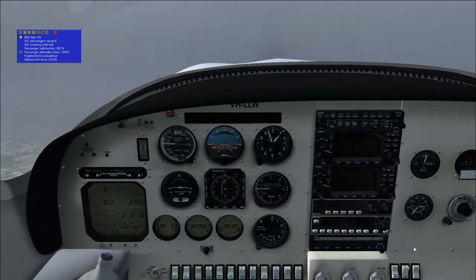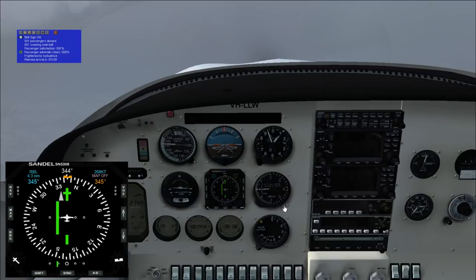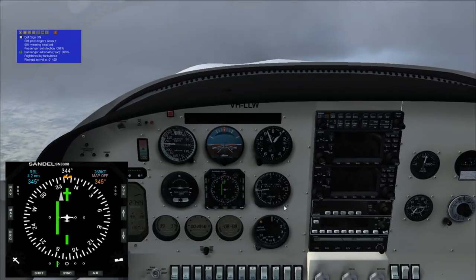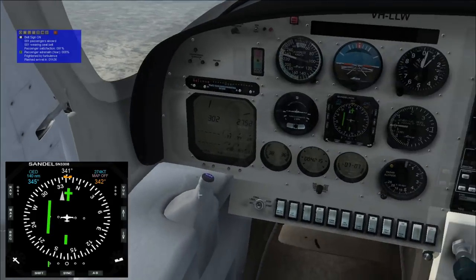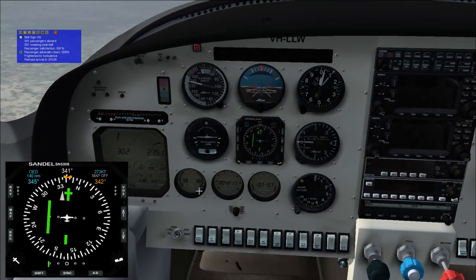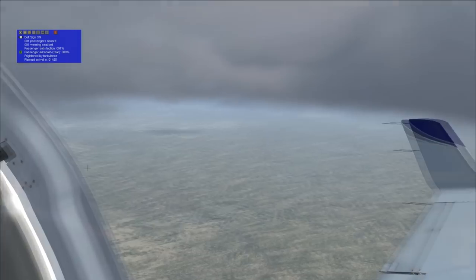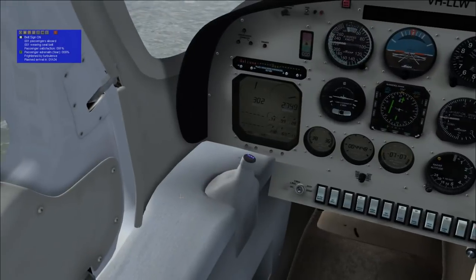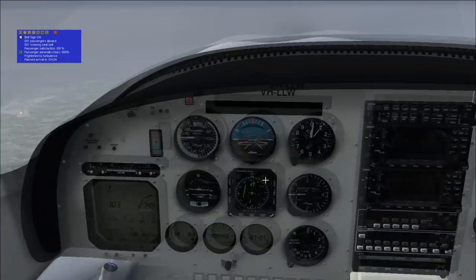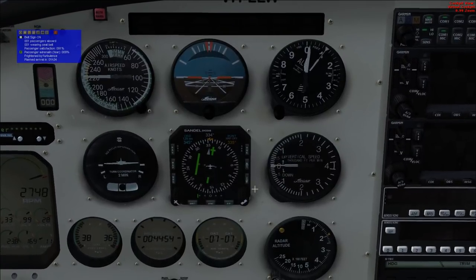We need to descend. We're 4 miles from Red Bluff, and we have a change of course — it's still 345 to OED. Really, we're just right below the clouds. The range on this thing is more than 1,000 nautical miles, and probably much more than 1,000 nautical miles because that's only really 4 hours.